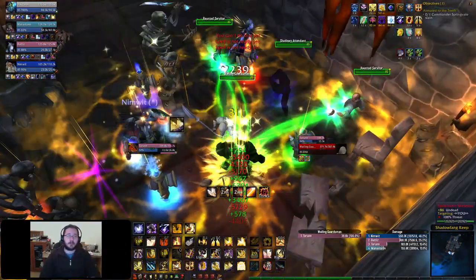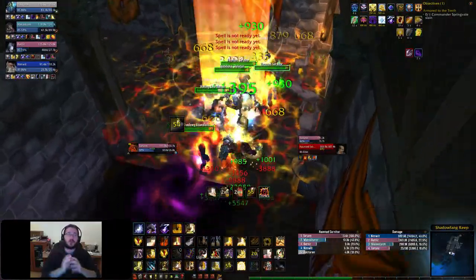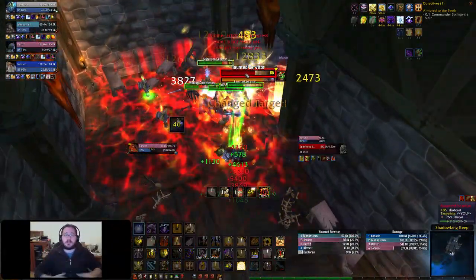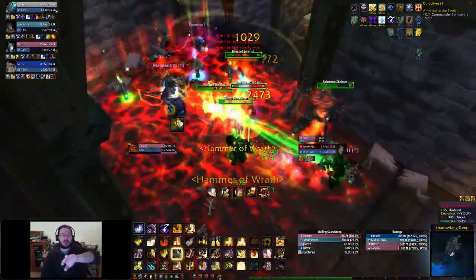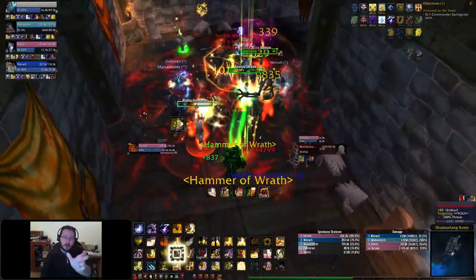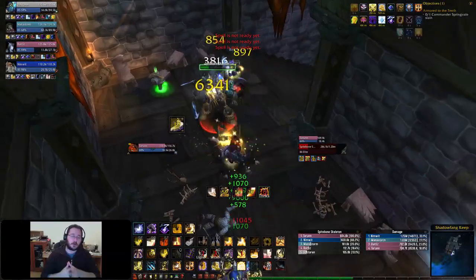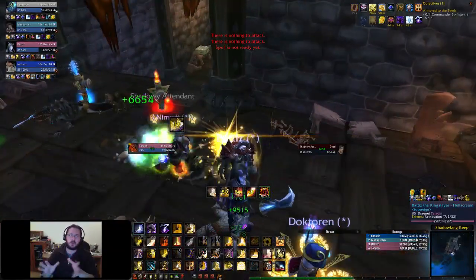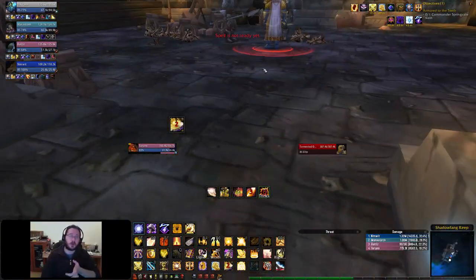In previous videos you've seen me use my Holy Power in Word of Glory. Holy Power is basically a new resource Blizzard gave Paladins, represented by the pink bars below my mana bar on the left of my character. Protection Paladins generate Holy Power by using Crusader Strike and Hammer of the Righteous. Retribution Paladins generate it through Crusader Strike and one more ability. Holy Paladins generate it through Crusader Strike and Holy Shock.